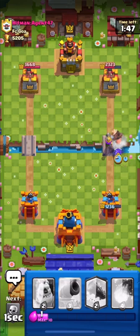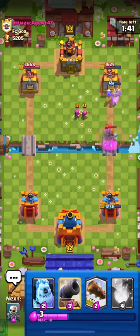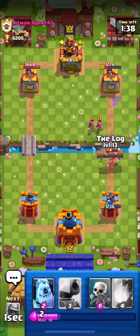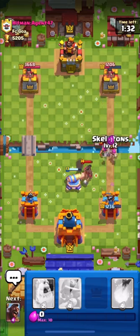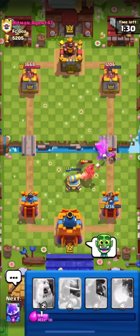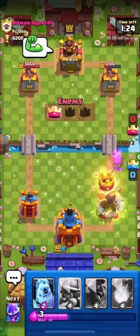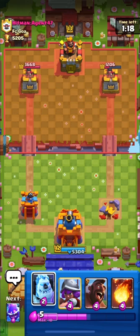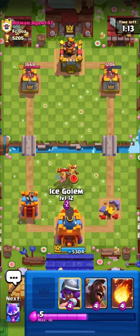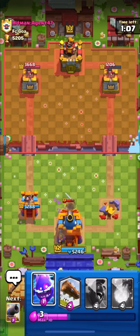I'm going in with my hog and I think I just wasted that electro spirit, but our hog will get some damage on his right side tower. I will log his archers as well. I'll put down my cannon but his archers are locked onto my cannon. It will take out my tower but we can still come back from this. He is spamming a lot of emotes. Here I will put down my ice golem to distract his elite and I will also put down my musketeer.